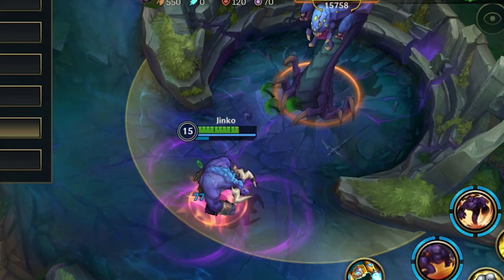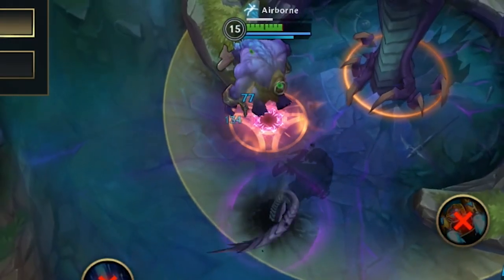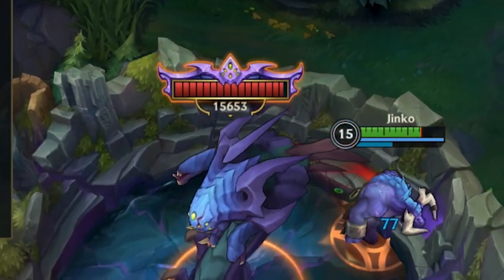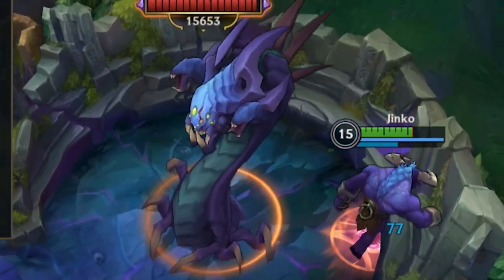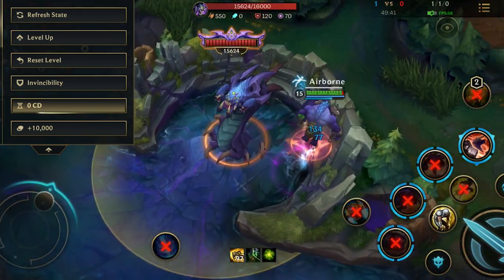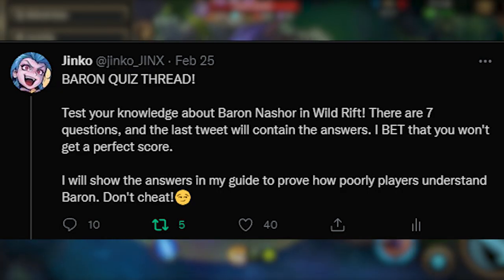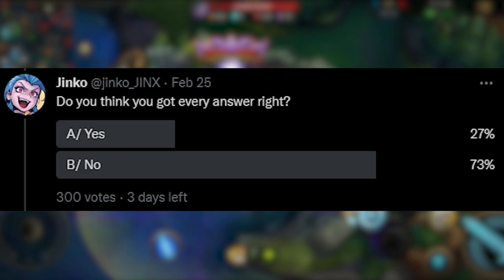Baron also has 3 acid pools that damage and slow players standing inside them, kind of like Morgana's ability. There's a tentacle that knocks players up in a small zone. And finally, if you keep attacking him from behind for too long, he will use a wall of spikes that hits every player standing behind him and stuns them for one second — because for some reason the Baron hates being attacked from behind. On top of all 6 abilities, he will also reduce your armor and magic resist each time an ability hits you. The Baron is super strong, so stay tuned for the dedicated guide.